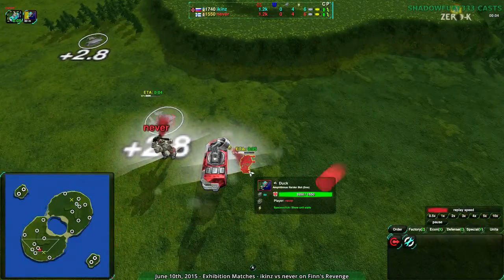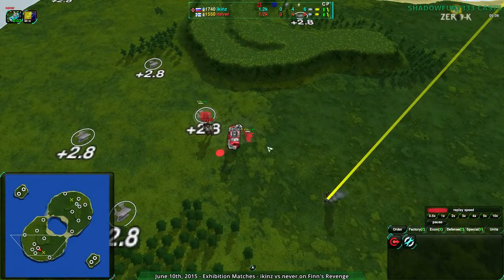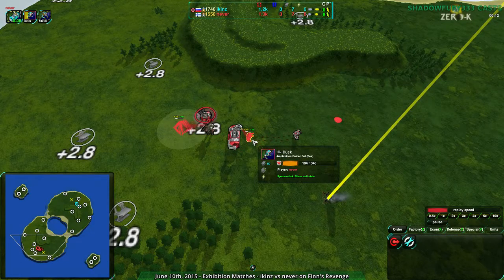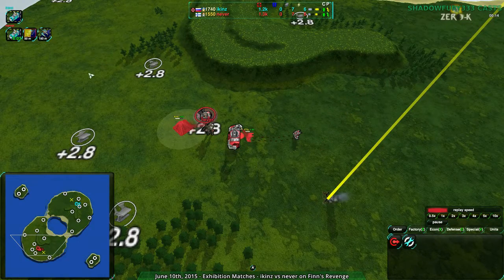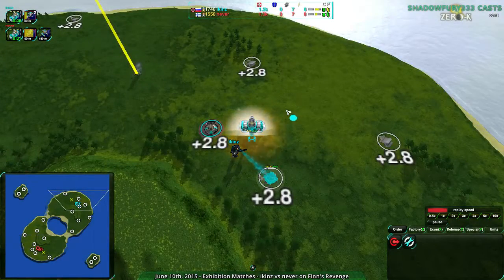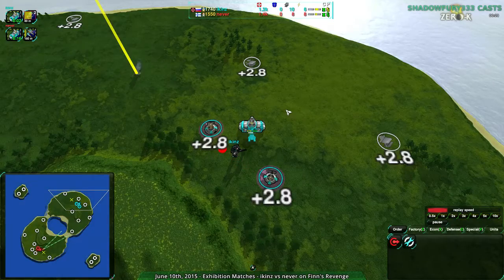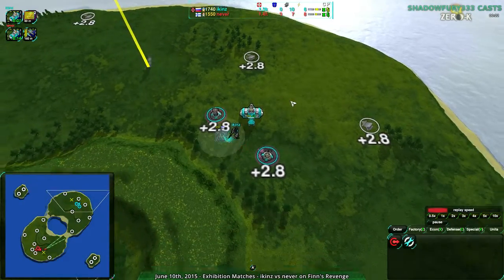Never starting out the amphib factory, very quickly getting a few ducks, which is perfectly normal. They're going for a couple ducks into a conch, which is pretty normal. Iken's as well going for amphib — not really a surprise. Amphibious bots have been so popular recently, I would have been surprised to see hovercraft.